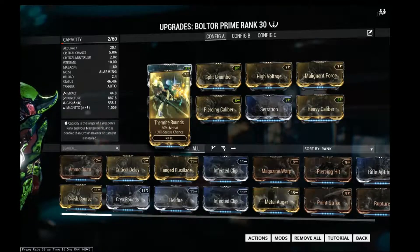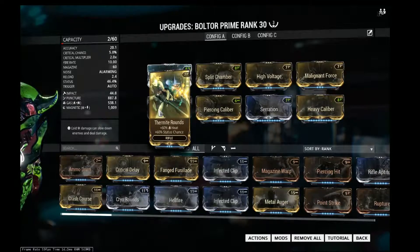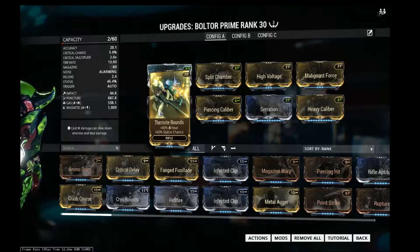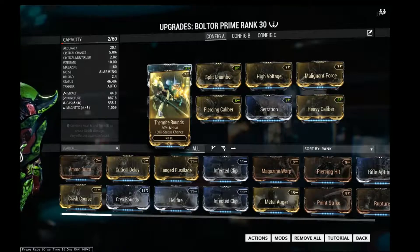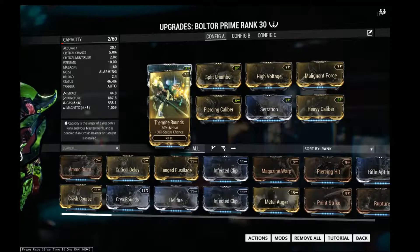The status chance gives that bullet a chance to proc the element — meaning it actually triggers the elemental effect. For electricity it will stun enemies, for poison it poisons their health, for fire they burst into flames, and for ice it slows them. Status chance is what allows your elements to actually proc.